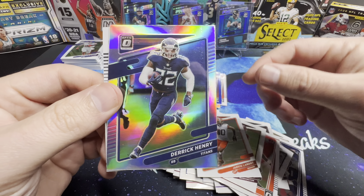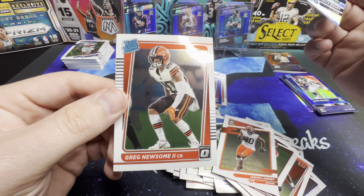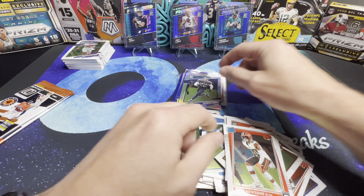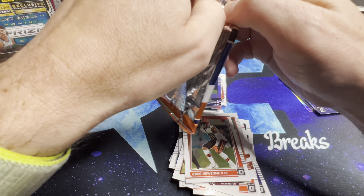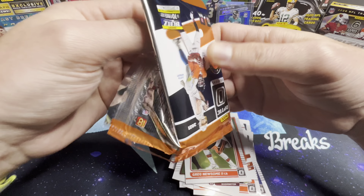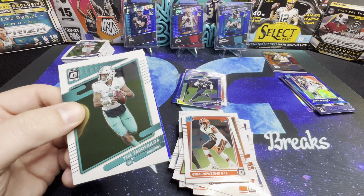Curtis Samuel, Jarvis Landry, hollow is going to be Derrick Henry, and Greg Newsome on the rated rookie. Last two packs.